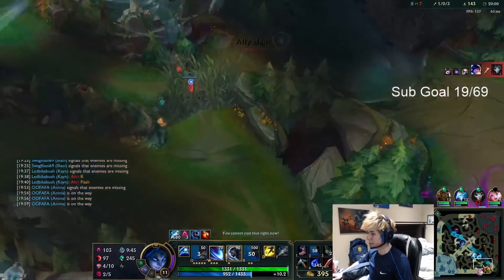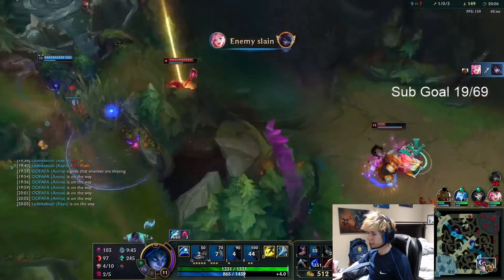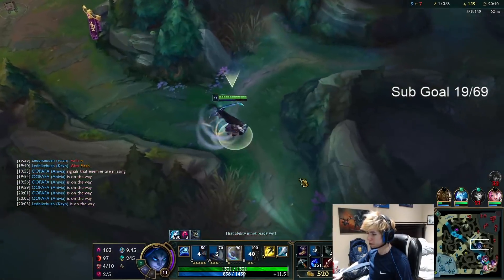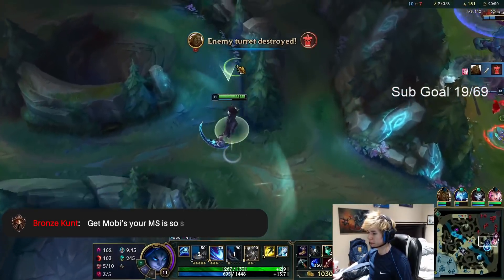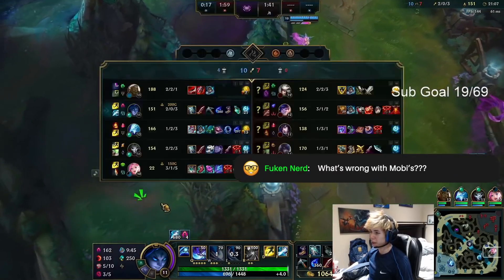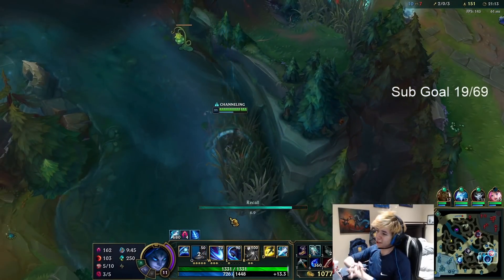I can't make it bot in time, so I'll just shove mid — this is called applying pressure, Twitch chat. Now maybe we can rotate bot because it's still going on — this is called map awareness, Twitch chat. Your MS is so slow right now with Mobis. Should you tell them or should I? It's not that anything's wrong with Mobis — it's with this build, you don't need Mobis.